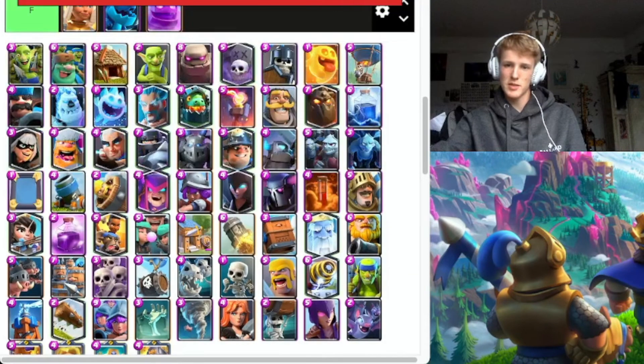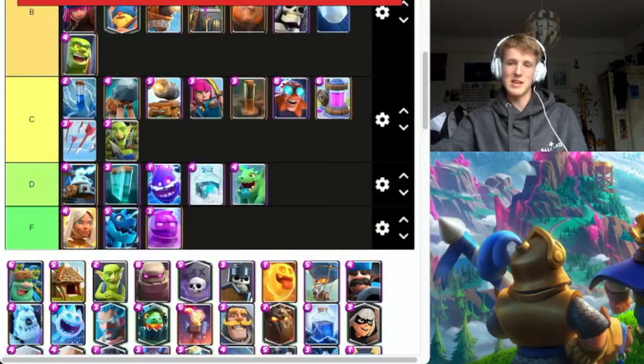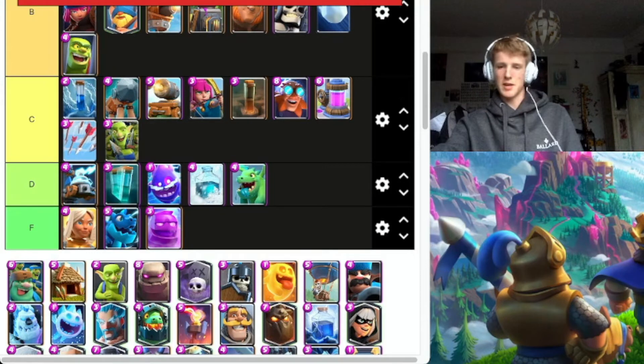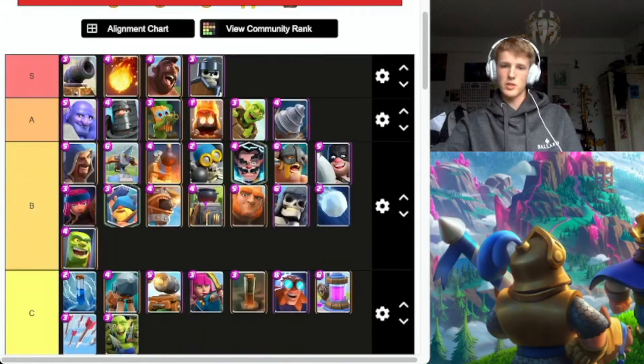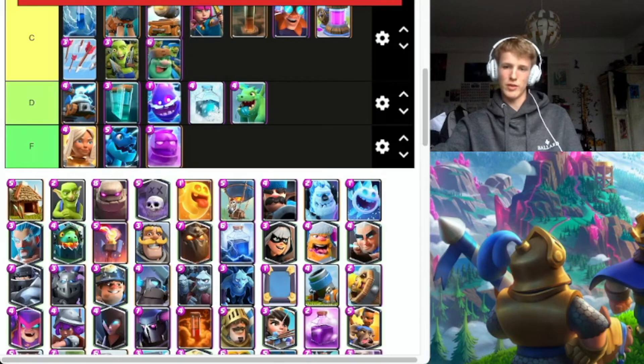Goblin Gang — probably going to put it in C. I've been using this card for about a year in my main deck. The Guards are so much better, but I don't have them leveled up. Guards are definitely S tier, they're amazing. Goblin Giant — I'm using it in my deck but it doesn't get the job done, it's really not great.